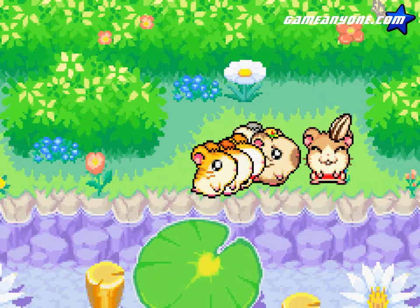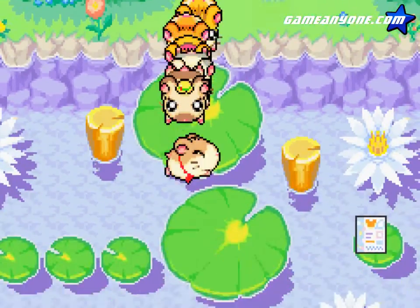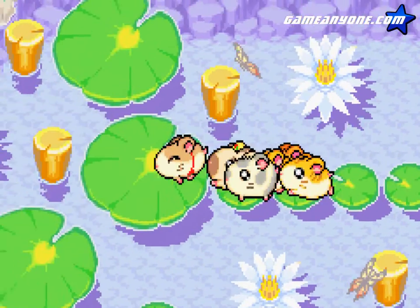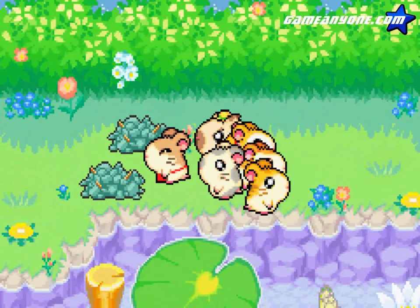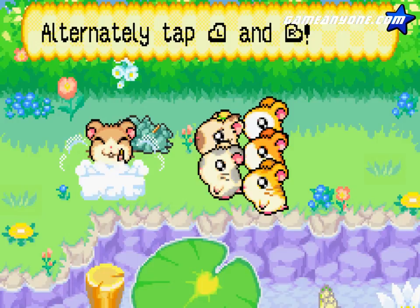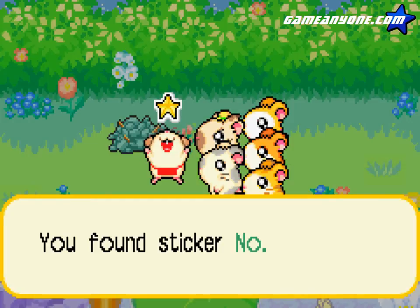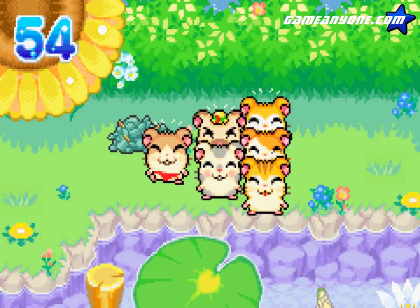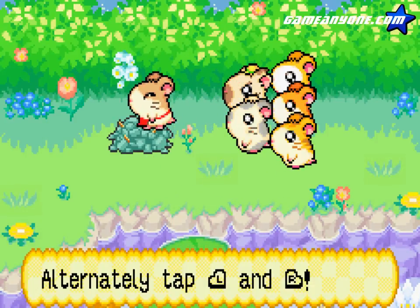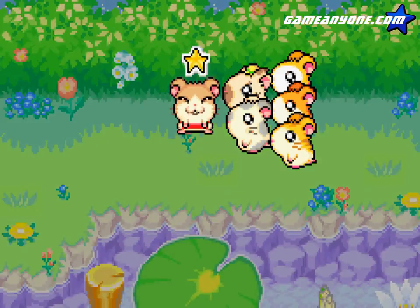Alright, well... Now we got Howdy in our party, meaning he can sweep up that trash we've come across. Tap L and R back and forth, and you can clean up the garbage! It's good for the environment and you get a sticker! Yay! Eco-friendly!